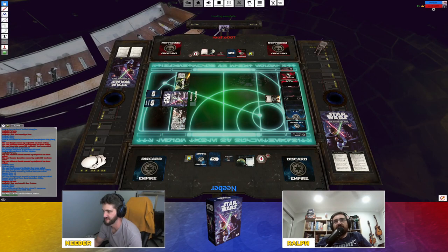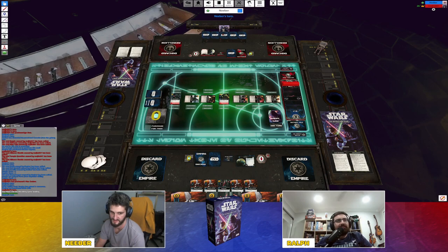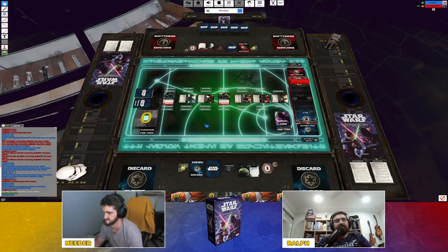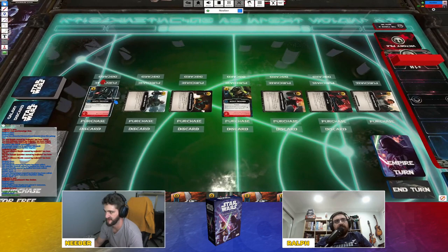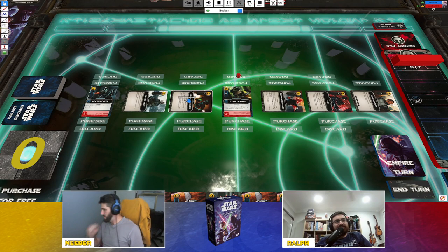Game two begins. Ney is the Empire (bad guys), Ralph is the Rebellion (good guys). Same starting decks, force starts with Ney. The galaxy row now includes a Death Trooper and a Scout Trooper — the Scout Trooper reveals the top card: if it's Empire, gain one force; if it's an enemy card, you may discard it. Neutral cards go back on top of the deck.